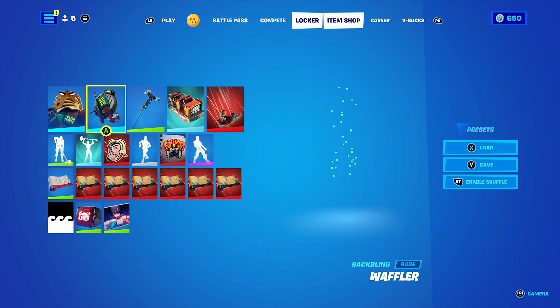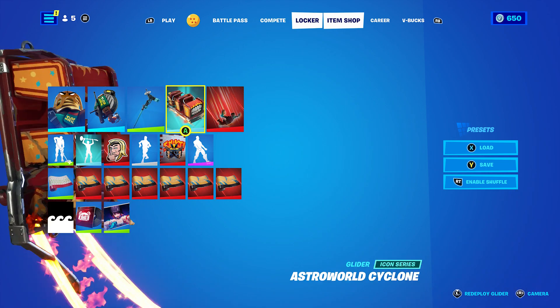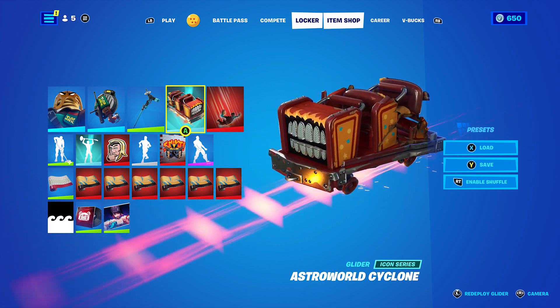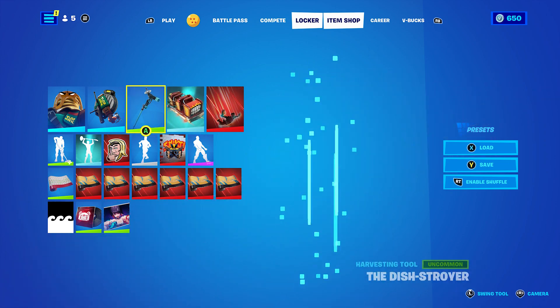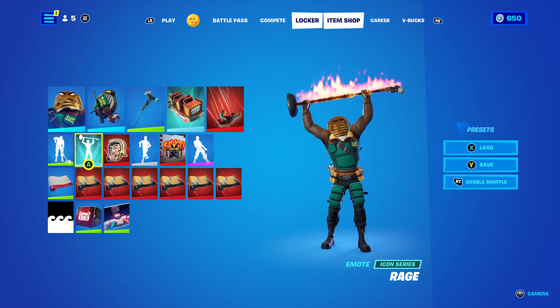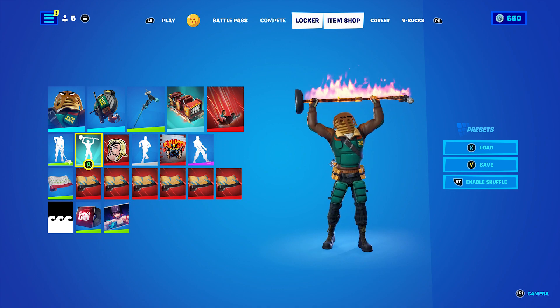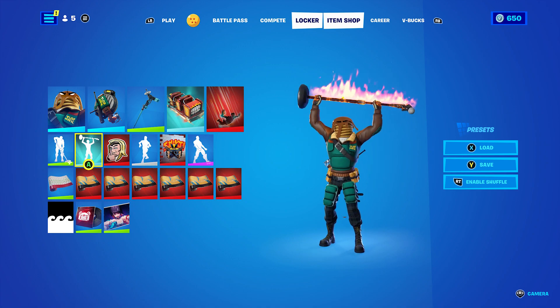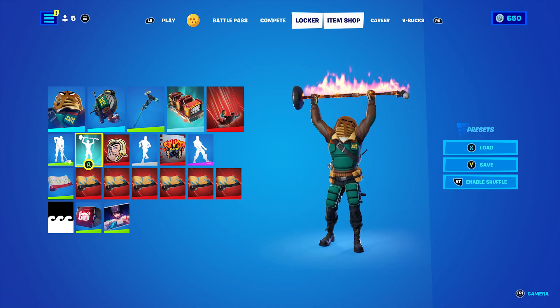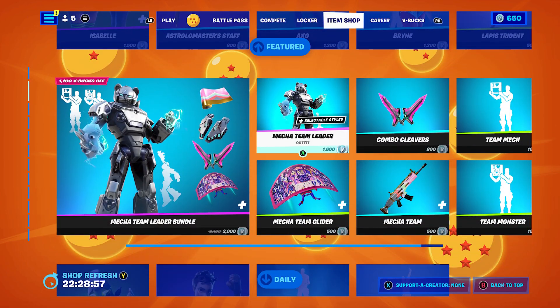When I entered this code, they actually gave me a temporary code and gave me the Travis Scott glider — I was really shocked. On top of that they also gave me this emote called Rage, which was pretty cool. I was so excited, I couldn't believe it, and I want you guys to get it too. Destiny is coming out pretty soon.